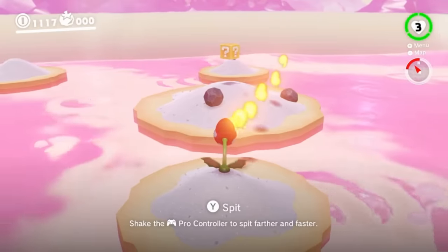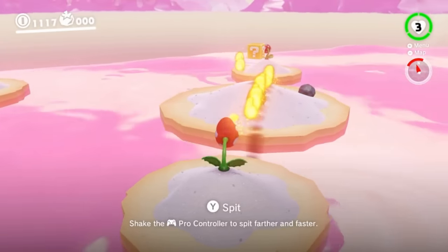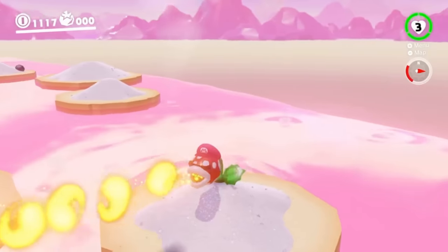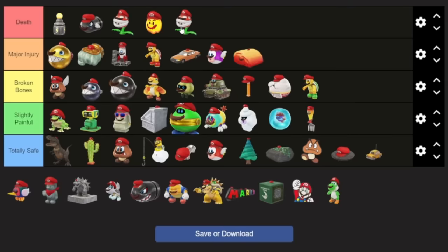Now for the fire piranha plants — this time they spit fire. Same thing as the poison ones: if you can just spit fire from your mouth, how do you expect to survive that? Death tier.